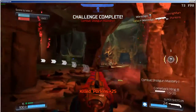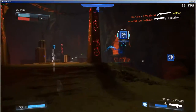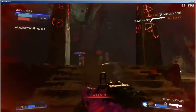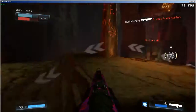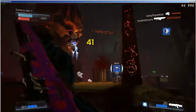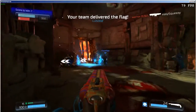Flag. Flag spawned. Flag. Flag. The enemy has it. Incoming. Your team has a flag.